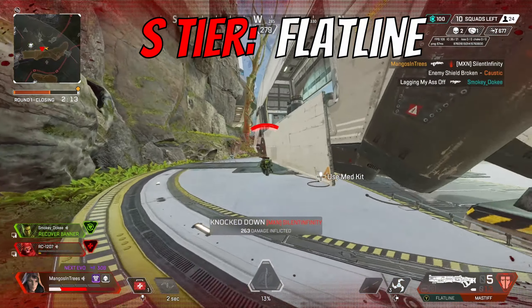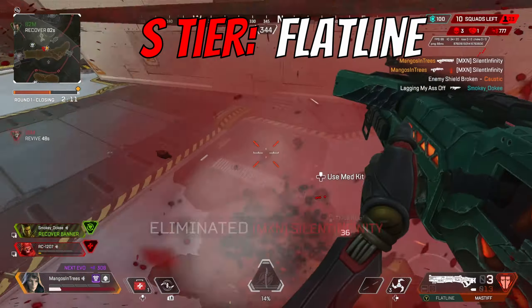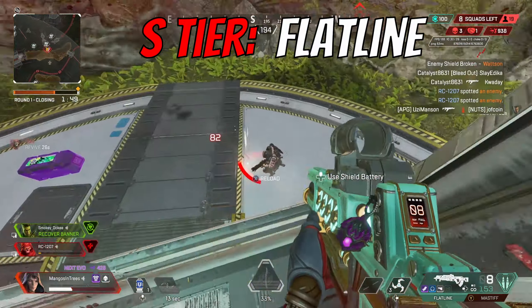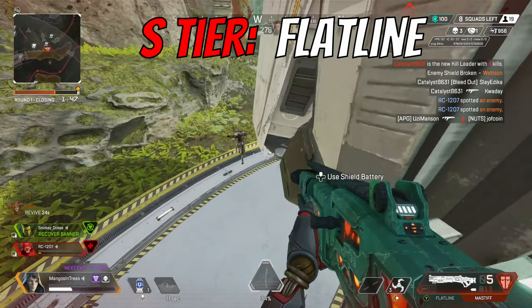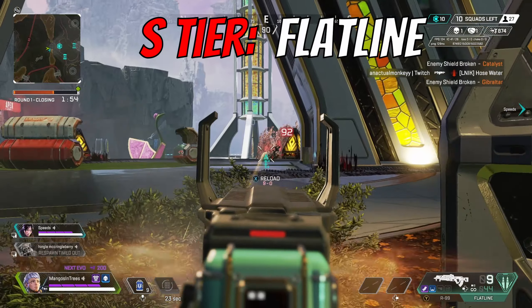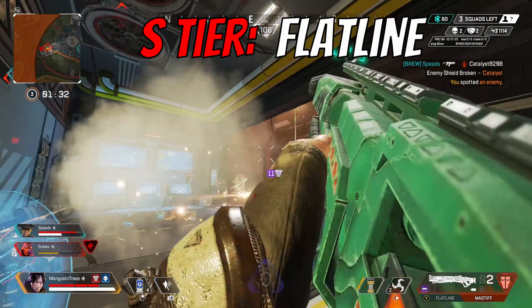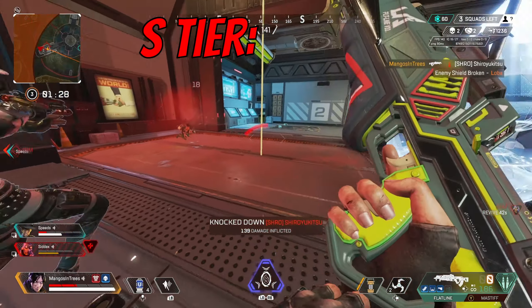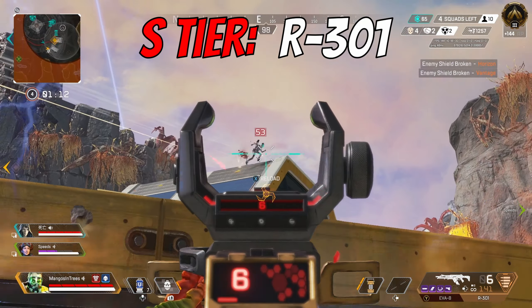Second to last in S tier is the Flatline. This is one of the best assault rifles in the whole game — it has very high damage per second, and its hip fire is also very strong. Sometimes it still surprises me how quickly you can down someone with a Flatline. The recoil pattern is more of a zigzag, so it's not super easy to learn early on, but once you put the time in and master this weapon, you'll find it extremely well worth it.